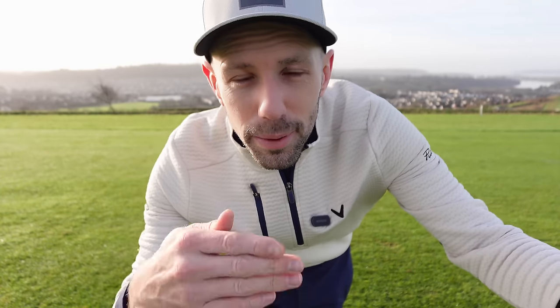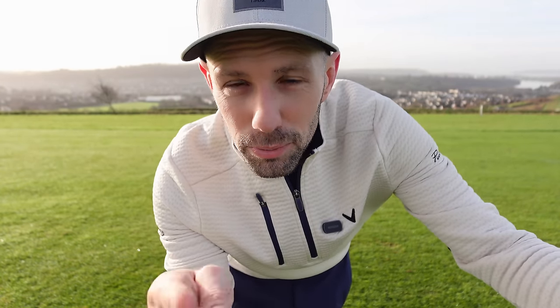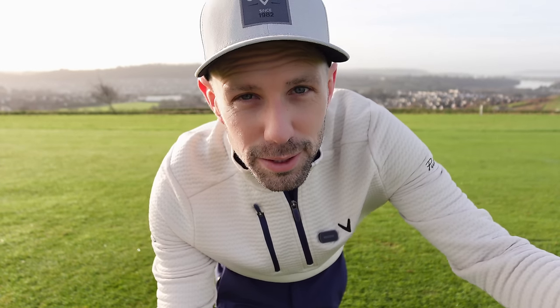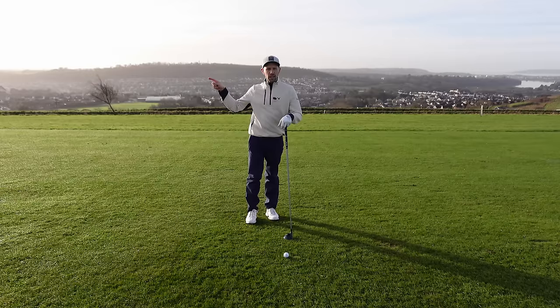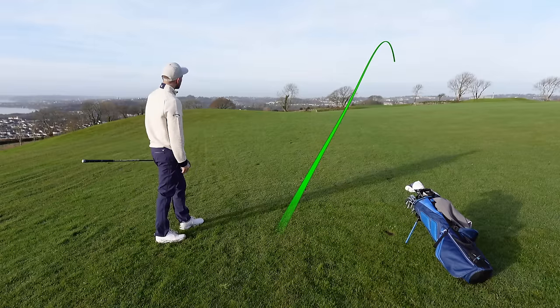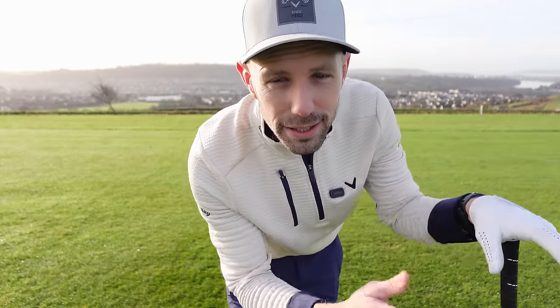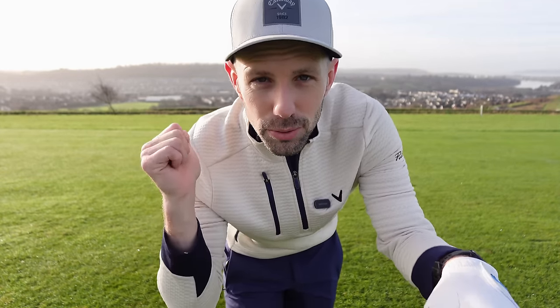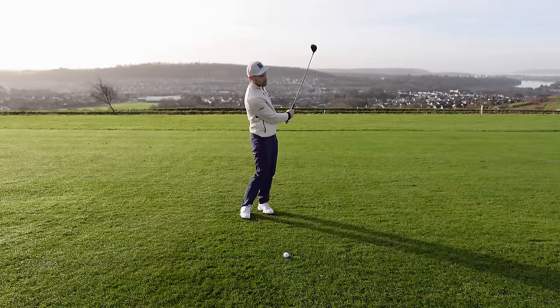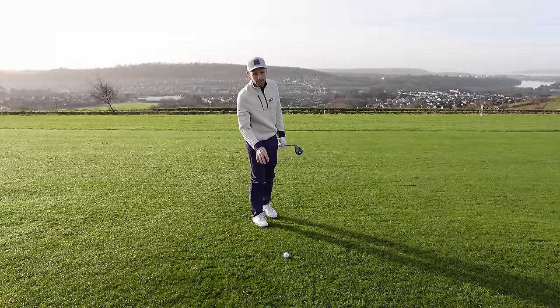Generally speaking, the lowest point of our swing is going to be around your lead armpit, because this is where the longest radius of our golf swing will be. As soon as we get level with our lead armpit, that's going to be our lowest point. So if we move the ball back in our stance, we're going to hit slightly down on it, which will allow us to get that golf ball struck higher on the club face, hopefully giving better results. Once you find the correct ball position to get that low point in the right place — go and experiment: put it forward, put it back, see which one gives you the best strike location, and work from there.